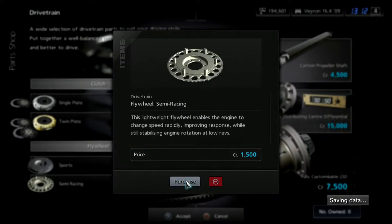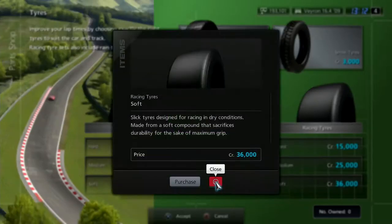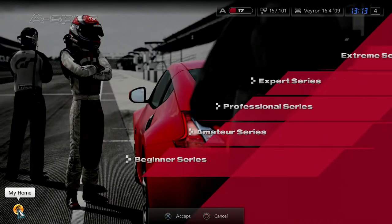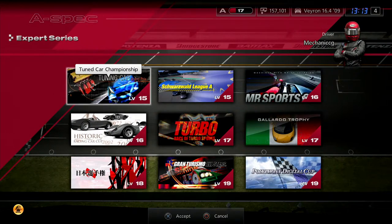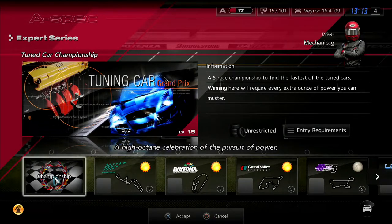Suspension is fine. This car has sports hard tyres so we're going to need racing softs — definitely, it's a huge cost but worth it. We are going to go on to the Expert Series — specifically the Tuning Car Grand Prix. We've got five races to do, which will probably spread from the remainder of this episode to the next. Bugatti Veyron, do us proud.